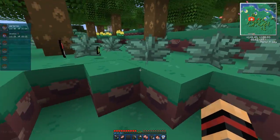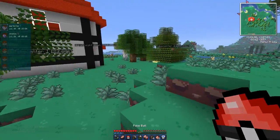Nice work — Water level 30! We got a Pokéball and a Friend Ball, which will work for catching an Eevee.